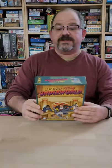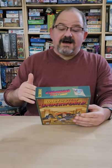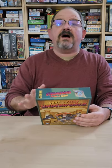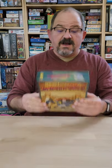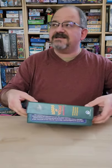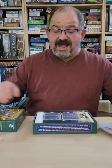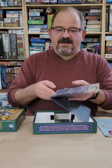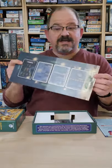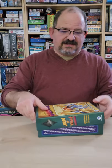The second thing is an all-new expansion: Underworld. Underworld adds some dirty tricks cards that you can play on people. It also has a second board — an Underworld board — where those cards are. Looks like a lot of fun. This game is all about player interaction, about doing awful things to everybody else at the table, and this expansion will just add more of that. It fits in perfectly with the art of the game. Very excited about the Underworld expansion.